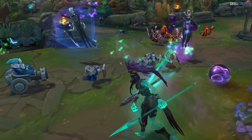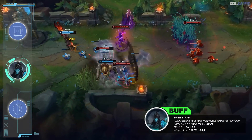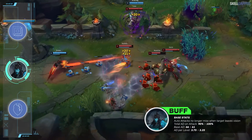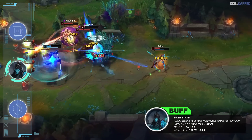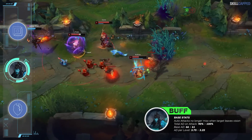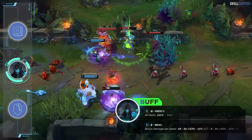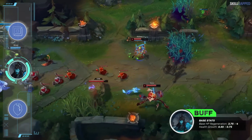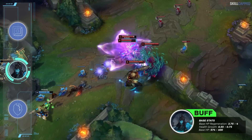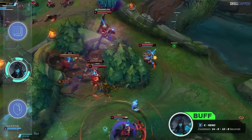Heading down to bot lane, let's look at the Kalista buffs. The first change ensures that Kalista's auto attack will no longer miss when targets leave vision. Total AD on attack is being increased from 90 to 100%, though to compensate, base AD is going from 66 to 61 and AD growth is down from 3.75 to 3.25. Riot has stated this is a net buff due to the total AD ratio increase. Q and E damage have both been increased to compensate for the base AD changes, and health regen, health growth, and base health are all going up — base health from 574 to 600. Kalista's E cooldown is also going from 14-8 seconds to 10-8 seconds.